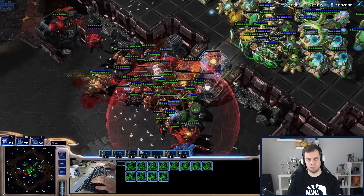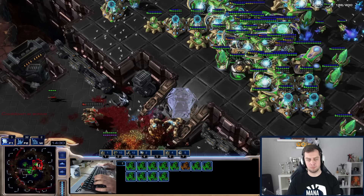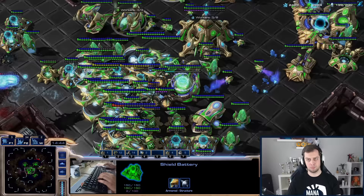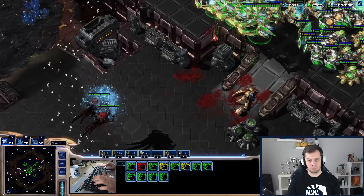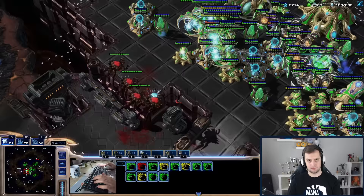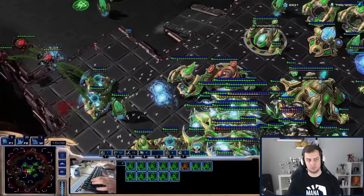Here comes another wave with more juicy disruptor shots. This is my favorite part of the challenge when the AI tries to go up the ramp with a massive army and I just throw disruptor shots to kill those units. I'm running out of disruptor shots — even though I have like 14 disruptors, I'm sending so many of them and Tempests are not killing the units quickly enough, so I have to rely on disruptors to kill the ground army. I've been trading very efficiently so far — I barely lost any units, only a couple of buildings.